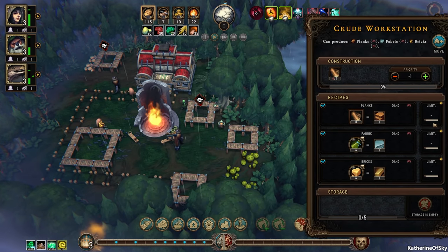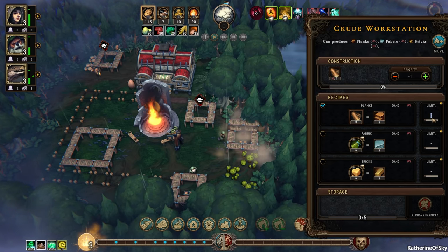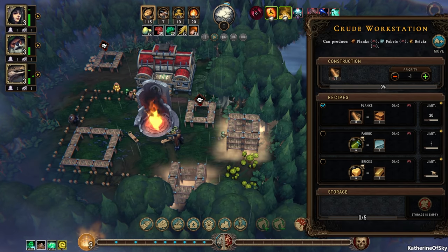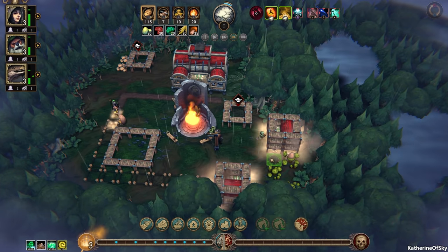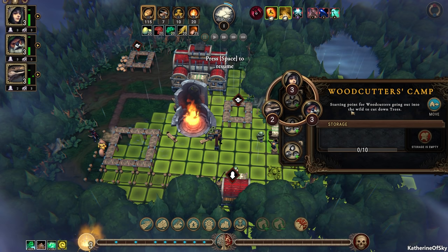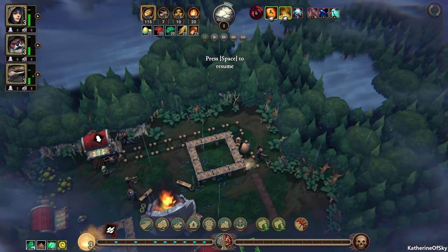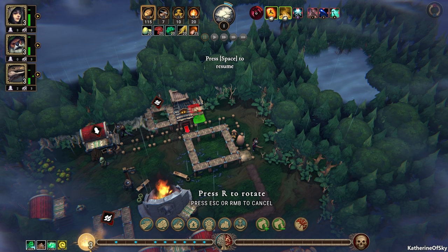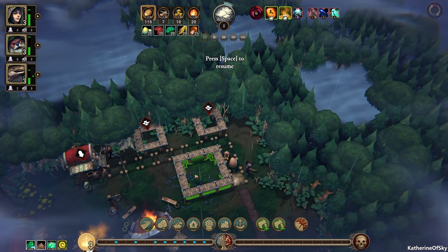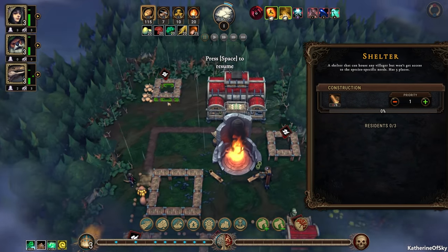Let's go ahead and set up limits for all these items. Initially we're just going to want planks — a limit of 30 on planks — and fabric we'll do 20, 20 on all those. That should get things going. Let's pause and add beavers to this woodcutter's post. One very important thing right at the beginning is to create some houses — those should probably be the new priority one. This will go up to priority two.